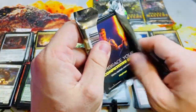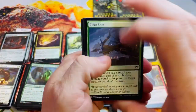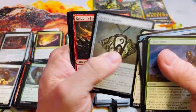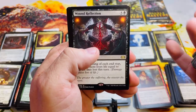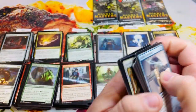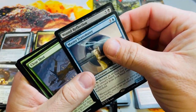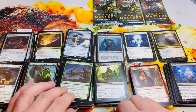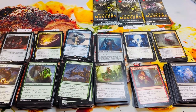Dr. Chewy's got one last shot at a Force of Will here — fingers crossed, would love to see a Force of Will out of this box. Bribery — nice uncommon — Wound Reflection, Master Transmuter — didn't get there with Force of Will. Six mana, ten more for Dr. Chewy — puts him at 30 overall.